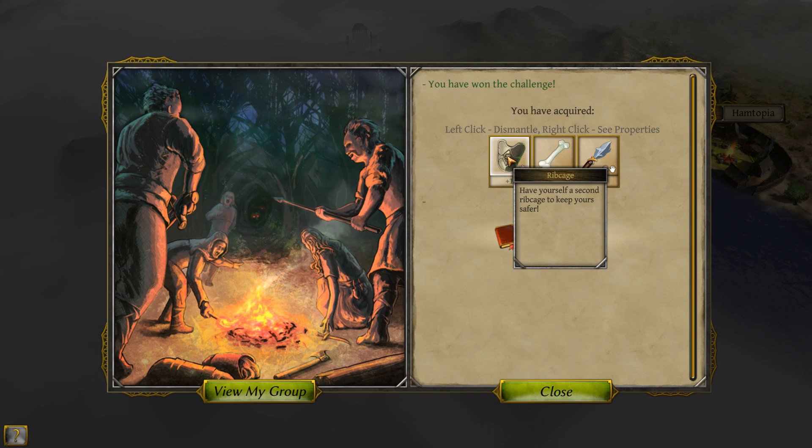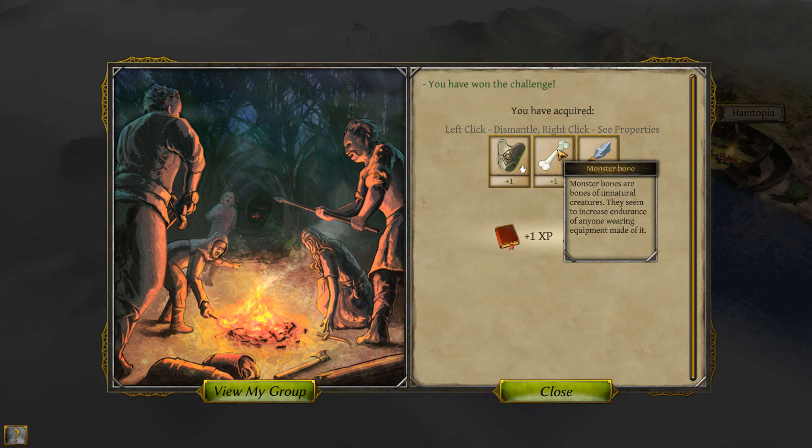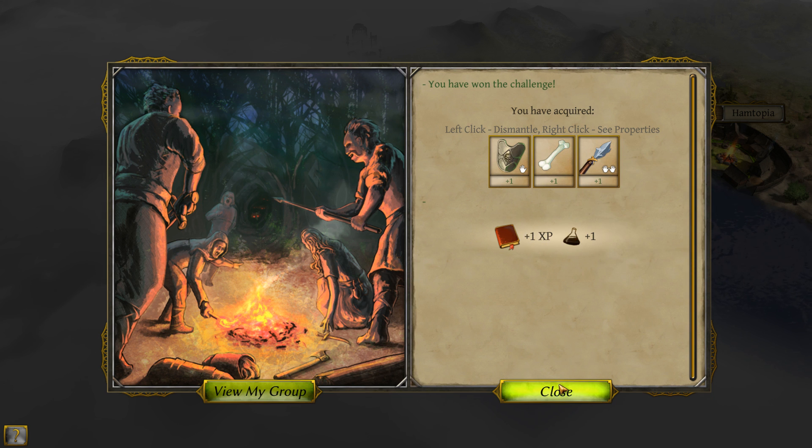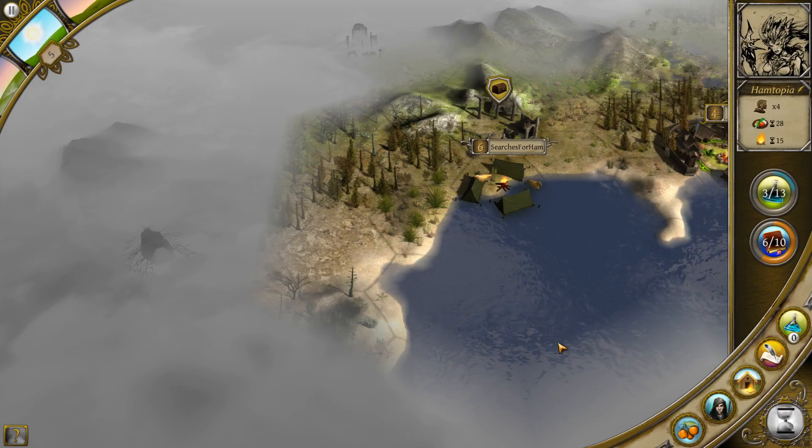We got a rib cage — 'you found yourself a second rib cage to keep yours safer,' so I think that's armor. One monster bone and another thorn. Plus one XP, plus one research. Excellent.